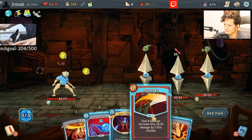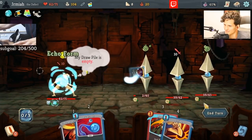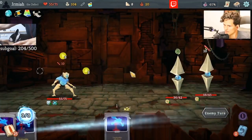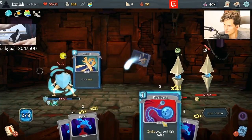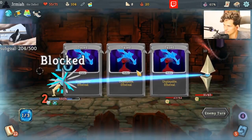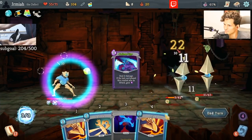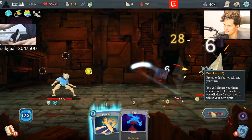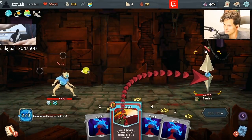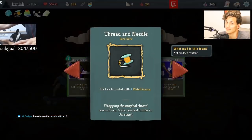Echo Form is probably better than Rampage here. Because we're going to have negative draw, it makes the cards we do draw more impactful. Oh my god, look at the Follow Up synergy — that's sick! Follow Up, Echo Form. Look at Echo Form and Rampage! We have 10 block doing nothing.